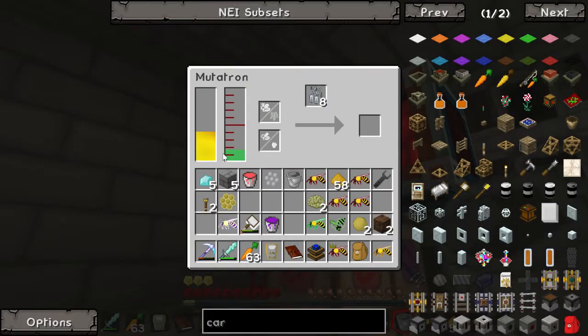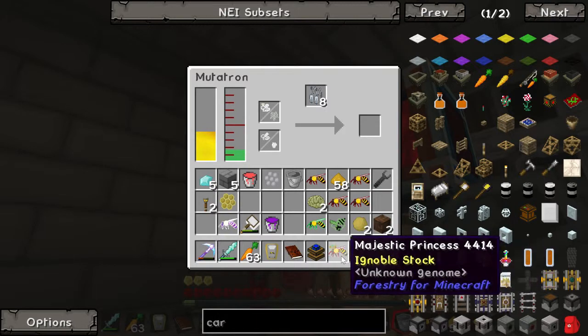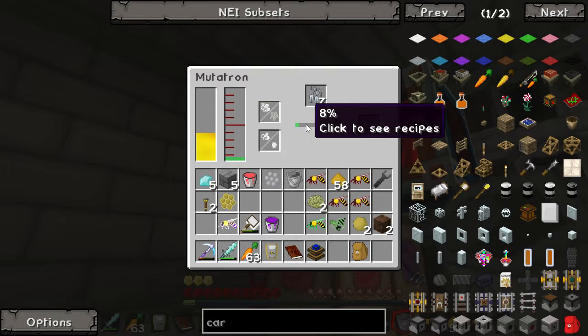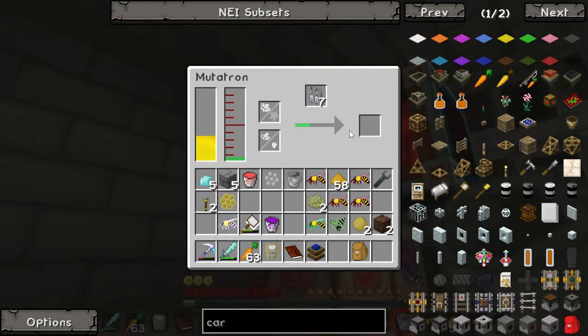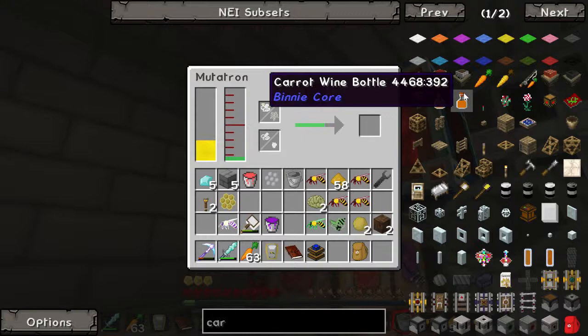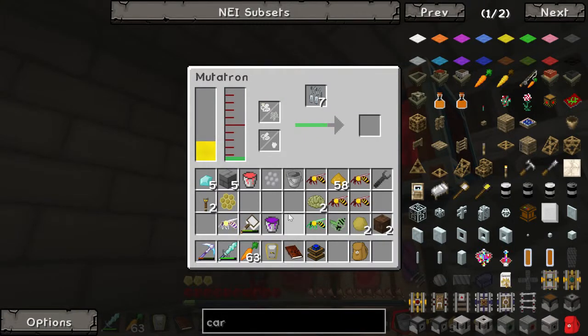Now we've got the mutagen in there. We've just put our majestic princess in with our noble. With any luck - it's going rather fast this time, double the speed of the last one. Hopefully we will get a good one. Because it's going so fast, it doesn't mean we're going to get genetic waste - if so, that's kind of annoying. Then I'll have to do most of the stuff all over again. We're on 76%, 80%. Come on - going a little under 2% per time.